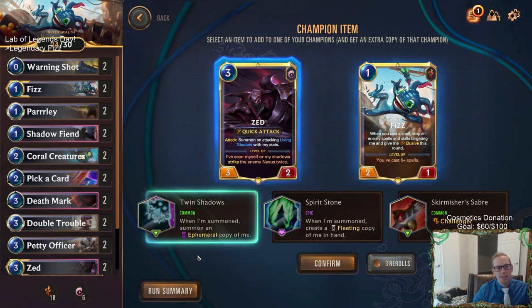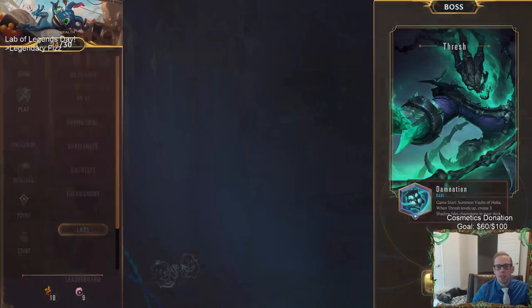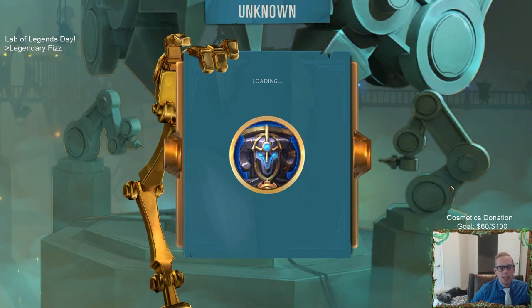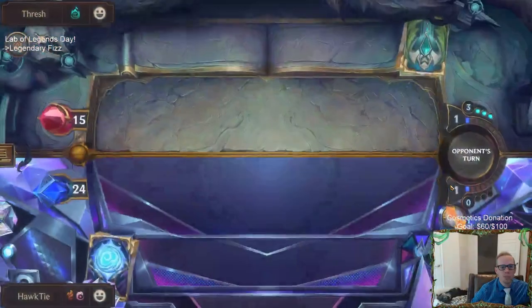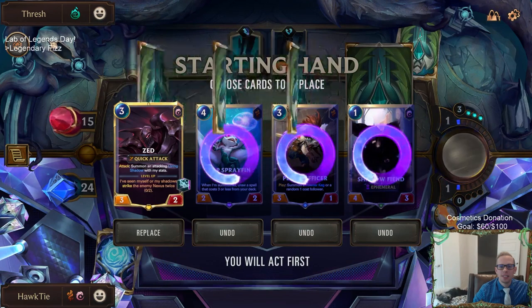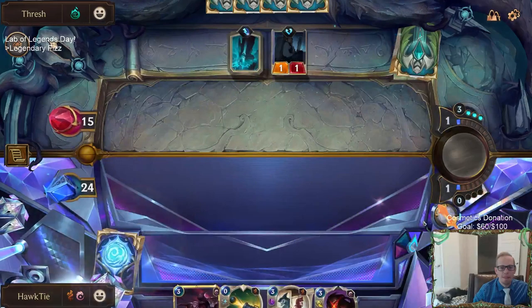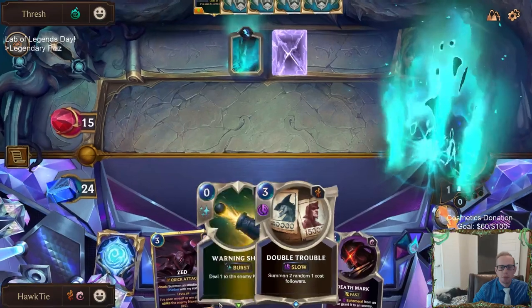I know we're supposed to be a Fizz deck but it's hard to pass up four Zeds. Droplet is a one-mana three-three elusive - with our power we want the one-mana three-three elusive. Our run is looking good so far. If we can get something that reduces Zed's cost by two so it only costs one, then it gets the plus two plus two buff - that would be pretty crazy. Send those back. We can go Double Trouble on two, Zed on three - that's six sweet attackers.